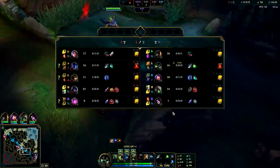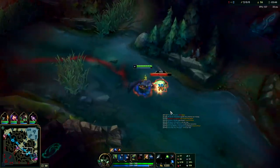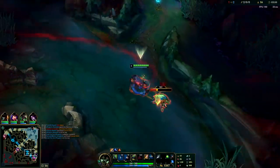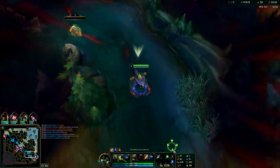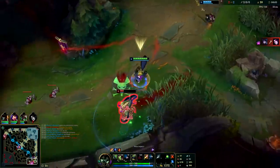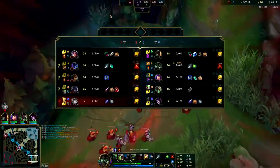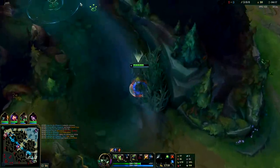Bot lane is shoved up — we just killed Nocturne, so we want to take double scuttle. I want to save my Smite for the speed up: if I Smite a minion with Nimbus Cloak it'll be a really strong gank, that's why I didn't Smite scuttle. We're gonna go Nimbus. Wait, where did Aphelios go? Did he just run away? Oh, I was so tunnel vision I didn't see anything. That's insane.